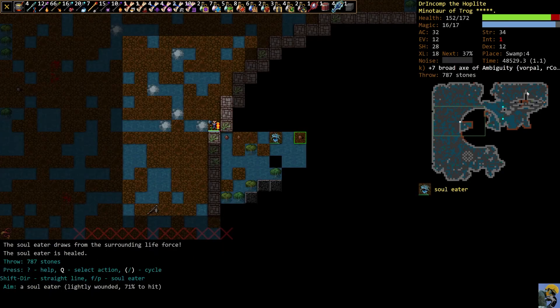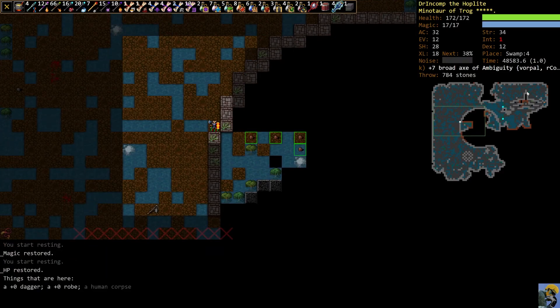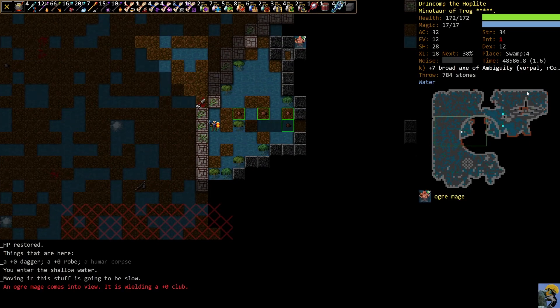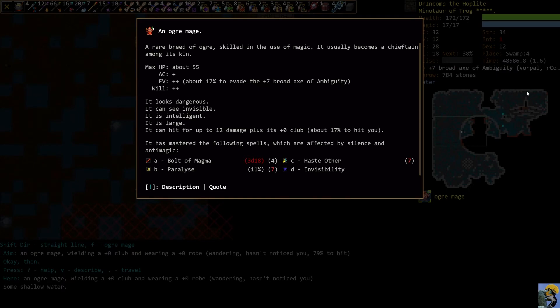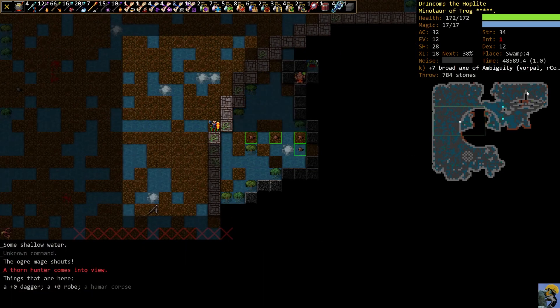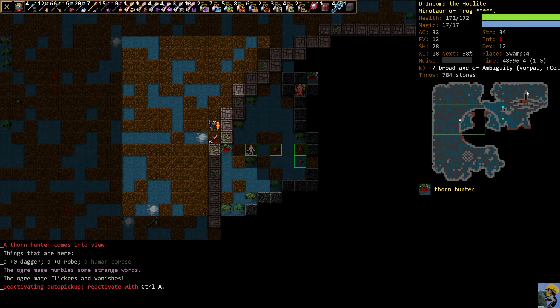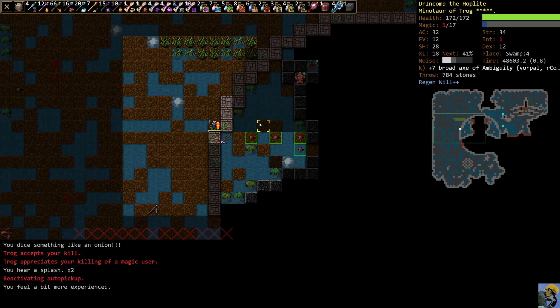Soul Eater over here — it'll flash the screen and heal itself, kind of annoying for us at range. Let's just get close to it and destroy it. Ogre Mage — just paralyzed, which is very bad. Thorn Hunter and an invisible Ogre Mage — not ideal. This is something cool you can see: if you're invisible and standing in water, you're more visible because of the ripples. You can see the agitation in the water — this Ogre Mage is trying to hide unsuccessfully in the water. We know where it is, so we can just swing right there and kill him. And he's dead.